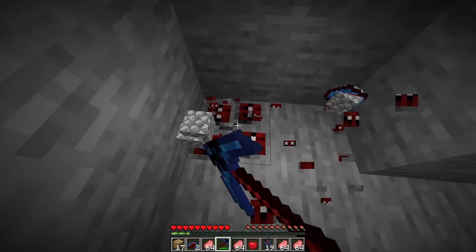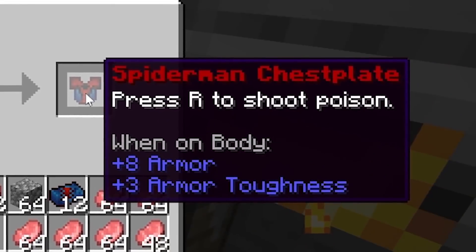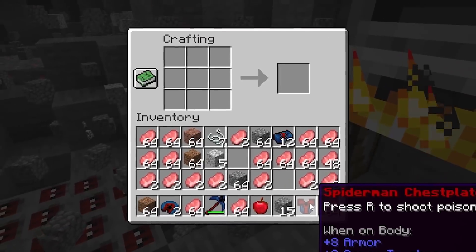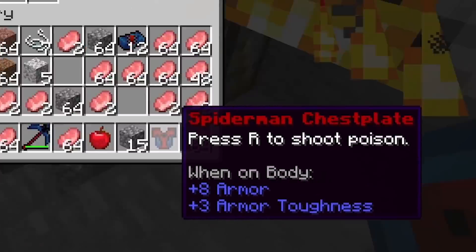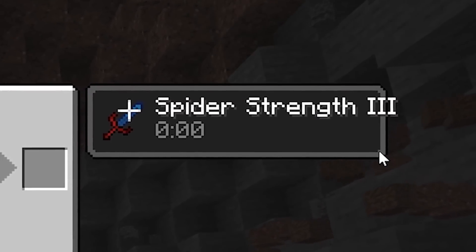There's tons. This spawns so often, it's almost like coal. I can't cook my pork chops with it though - I can make armor. This is the Spider-Man chest plate and I don't know what this stuff does. It has a description, so I can guess. It says press R to shoot poison, and I'm starting to look like Spider-Man with a Spider-Man strength three effect.